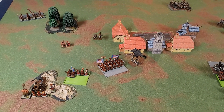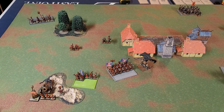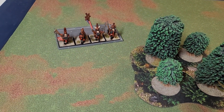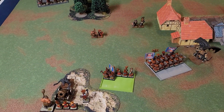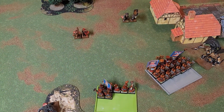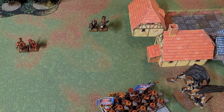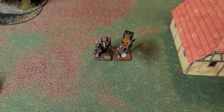End of turn four — we may have spoken too soon about this going the Chaos Dwarves' way, as things are getting a little more even. On the Chaos Dwarf turn, the Bull Centaurs broke and ran down the last of the Skullcrushers, but they're probably out of the game for now. The Fire Glaives continued to pick on the Khorne Warriors, killing off two more. Another direct hit from a Dreadquake killed the last two regular Warriors in that unit, leaving just the Battle Standard and the Sorcerer Lord.